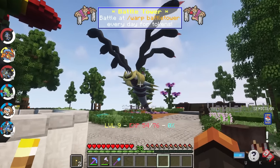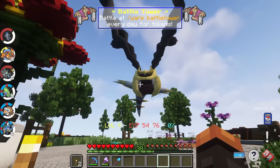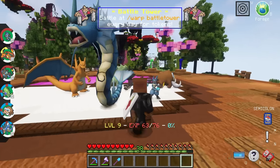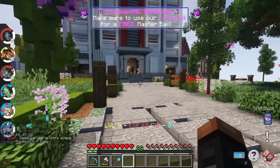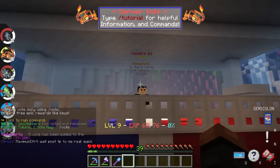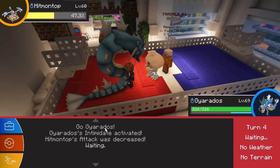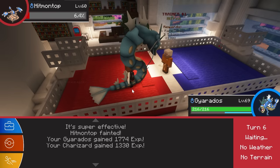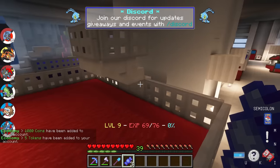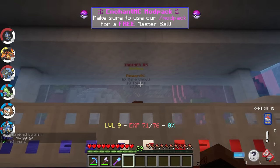That gym was extremely difficult and it was just a regular Pixelmon gym. I've heard that the server gym I'll be taking on is five times harder. But for now it's time to finally take on the battle tower. The tower has four floors with three trainers on each floor giving decent rewards — rare candy, money, and tokens that increase with each floor, but with each floor the Pokemon become harder and higher leveled. That's why I waited until all my Pokemon were over level 70 before taking it on.